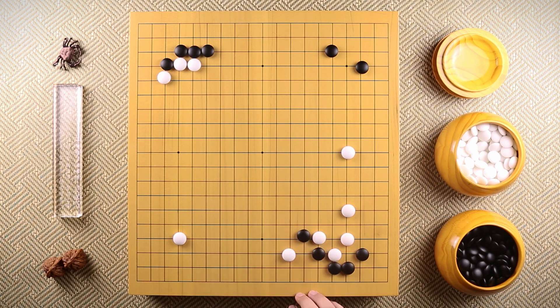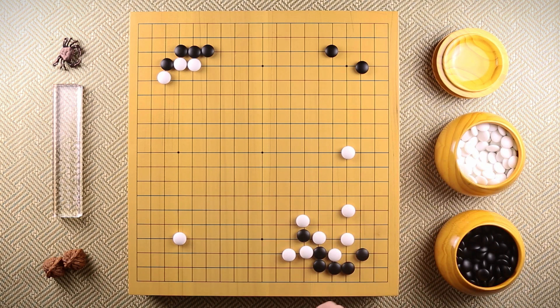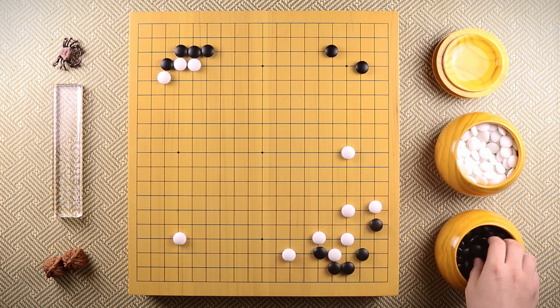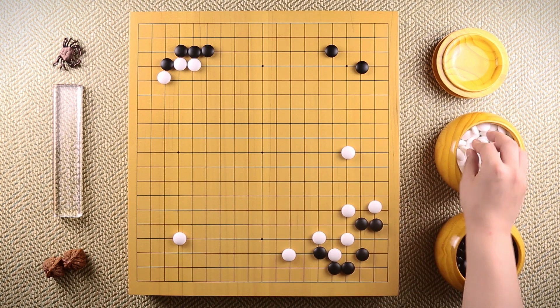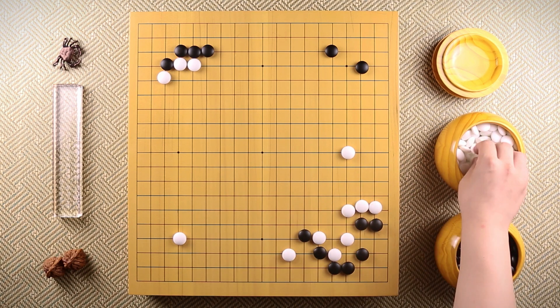From here, black would usually hane up like this and white ataris. When black connects, white captures this stone. But in the actual game, black decided to grab some extra points first and hanes up. White, of course,